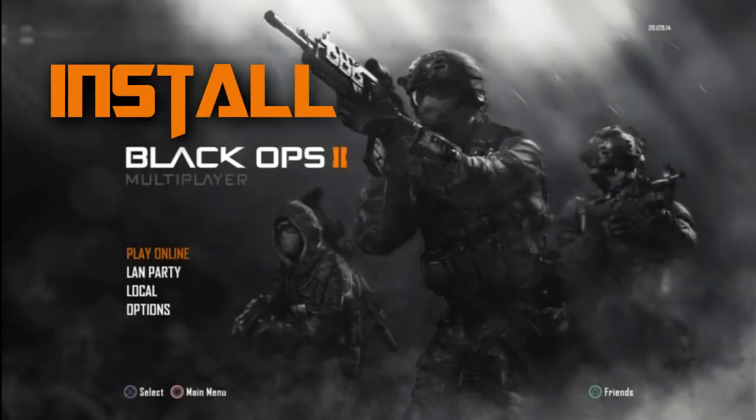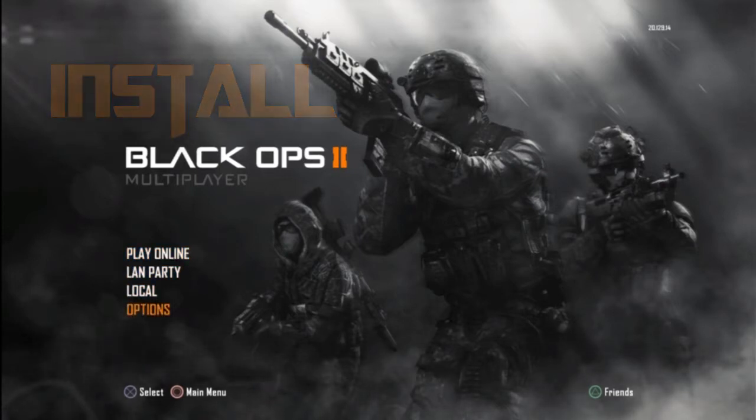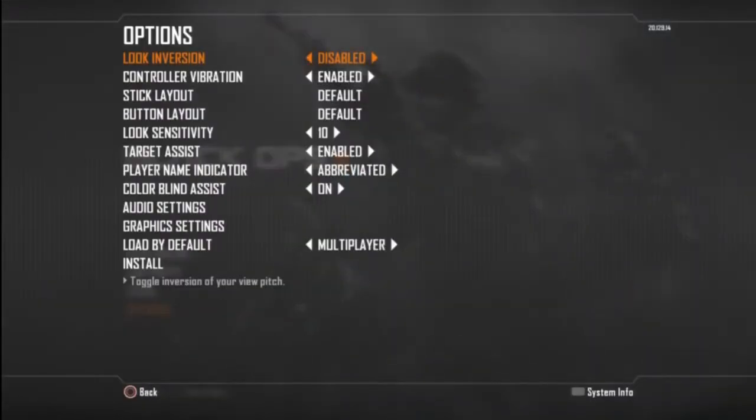What up YouTube, this is a quick tip I noticed while we had a little server downtime. You can install Black Ops — I believe it's just the texture maps. Scroll all the way down to the bottom, don't over-scroll, click on install, and get them installed. It was 1800 megabytes so make sure you have room.